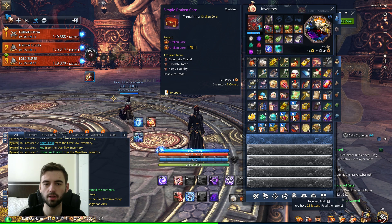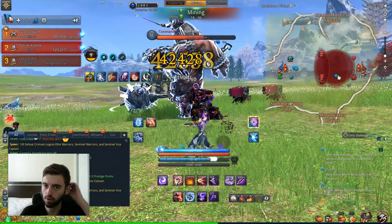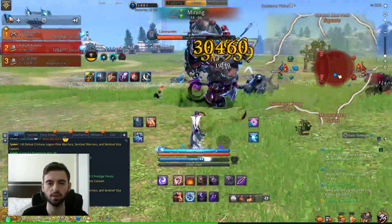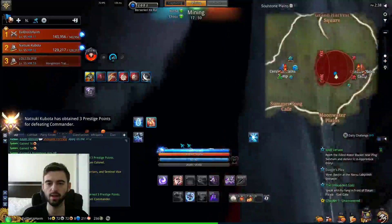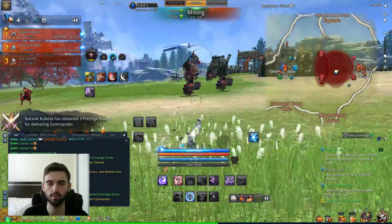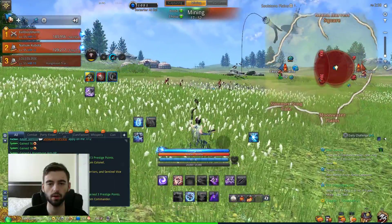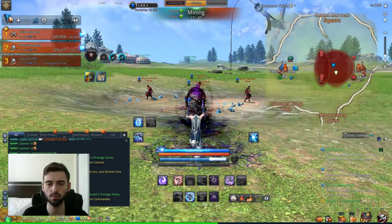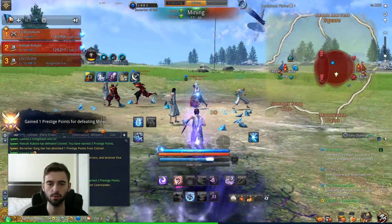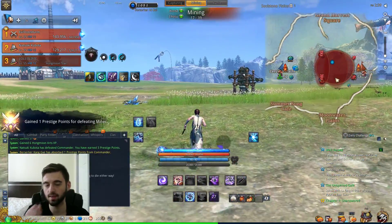Next we're going to look at farming Soul Stones. The place to farm Soul Stones is Soul Stone Plains, of course — what else would I pick? I have a full guide about it on my channel. Basically it involves being part of the primary winning faction and then farming up and killing mobs. Each mob here has a little icon above their name — these guys are worth one prestige apiece — and you farm up as much prestige as you can by killing mobs in the area.